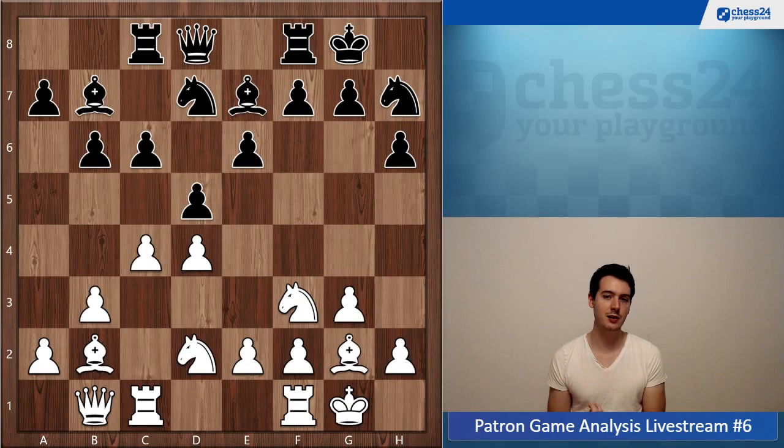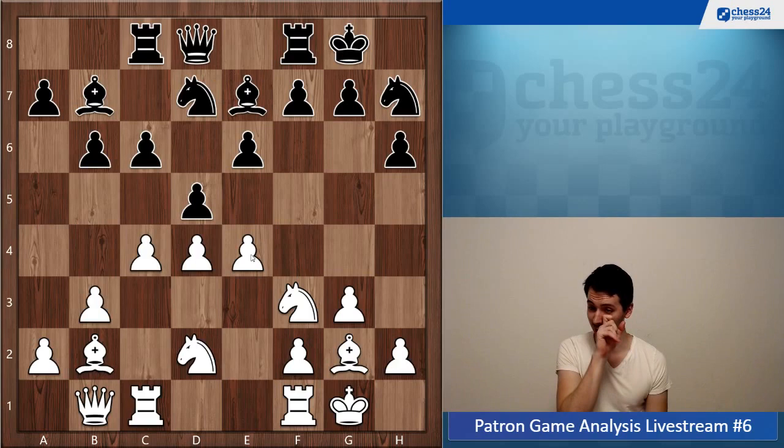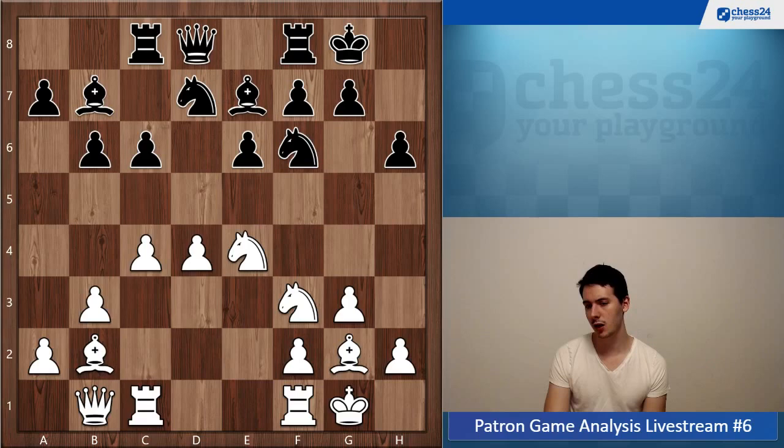Now your opponent has just removed a piece from the center — the knight was aiming at e4. So now it feels like a perfect moment to go for e4. You also have to ask yourself: what is my opponent up to? Knight h7 looks a little odd — probably wants to go f5 to get a better grip on the center, get a kind of kingside storm structure.